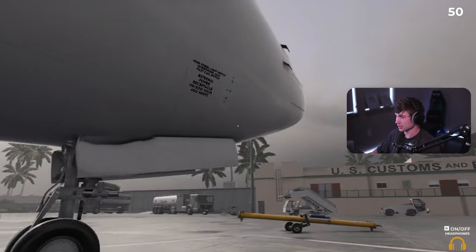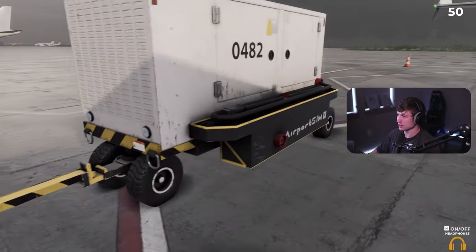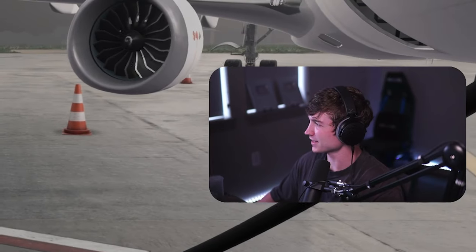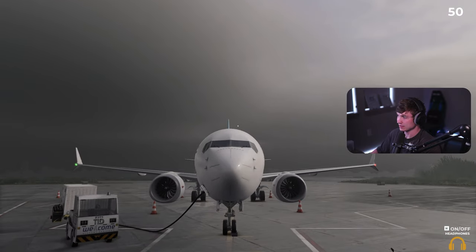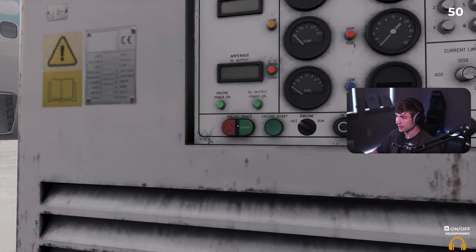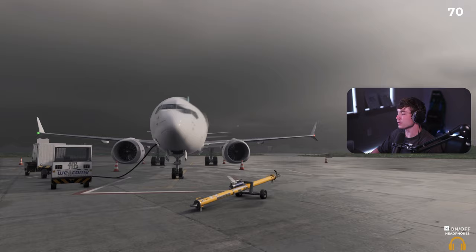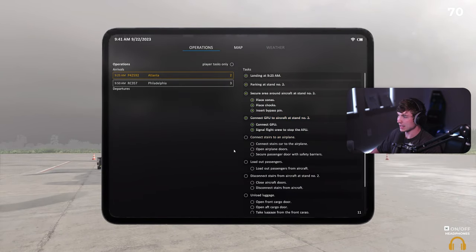Do I need to open something on the plane? Oh, here we go - I was assuming something's gonna be glowing that I need to look at. Pick up, connect. Look at us learning. Let's open this - signal flight crew to stop. How do I signal them? Oh, here we go. We're up and running guys. I think we did it. What do we got next? Connect the stairs - this will be fun. Turn the engine on, that would be important.